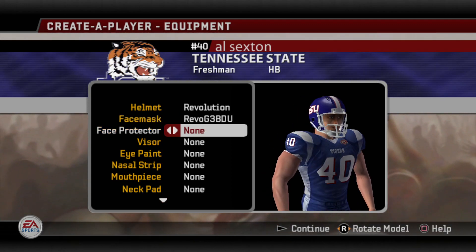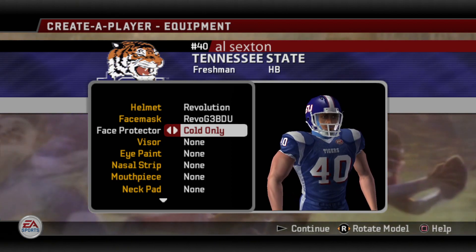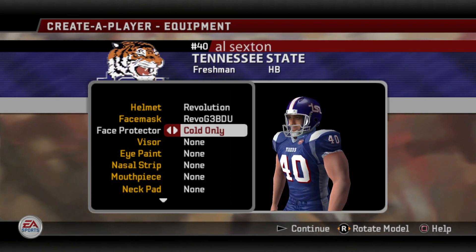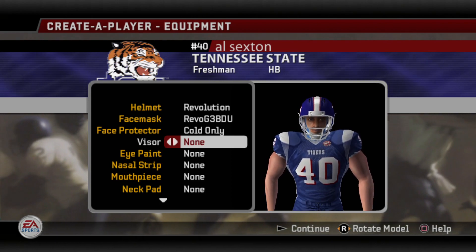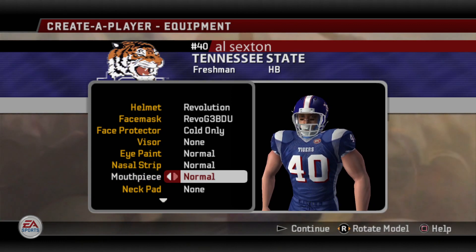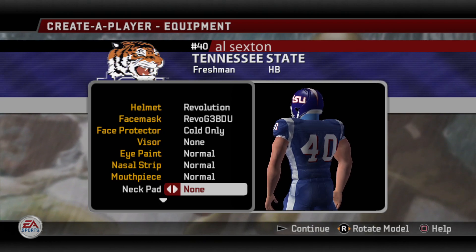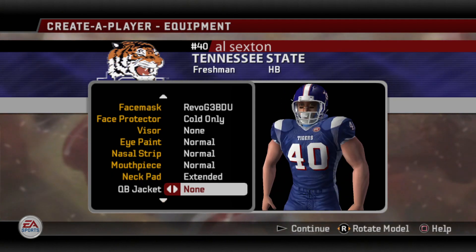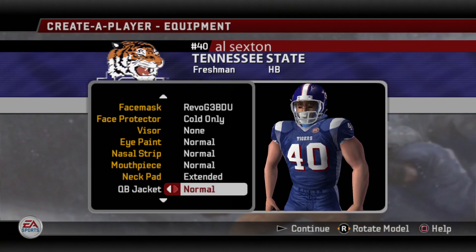Face protector — if you pay attention to the neck, this is like under armor for your head. You can go none or cold only, so when it gets really cold you may be able to put that on. Visor — you got a few options: none, clear, dark, and orange. We'll go none for now. Eye paint — you can put some eye paint on, just the one option. Same with nasal strip and mouthpiece. Neck pad is where you get old school with that real mean look — you can rock a basic neck roll or get really big with an extended one, like Al Wilson back in the day at Tennessee. QB jacket makes the torso look a little more filled out, but we'll go none since I'm a halfback.